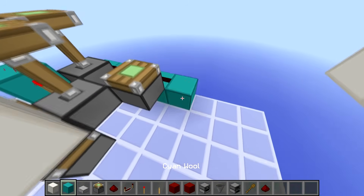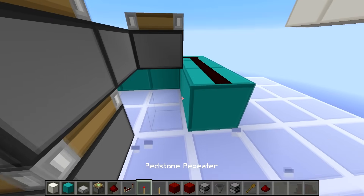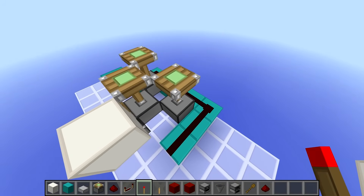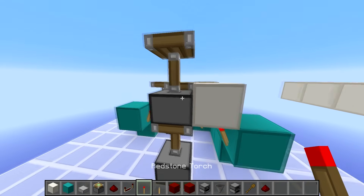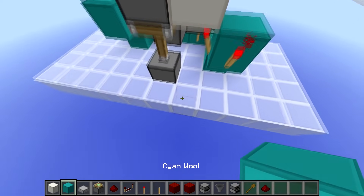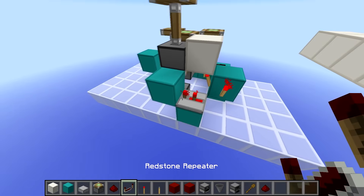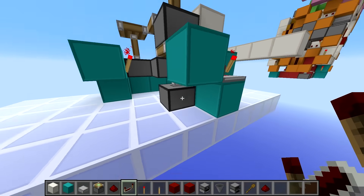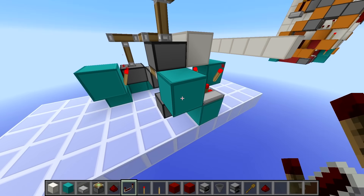Then we want to come around here, place more blocks, and before we totally block ourselves out, we want to place a torch here so that this piston extends. Then we place a block here, torch — you see that extends — so we need that block. Then we place another torch here, then two more blocks, and then a two tick repeater. You may be wondering what this is actually powering — this is BUD powering this, just to make it one redstone dust cheaper.